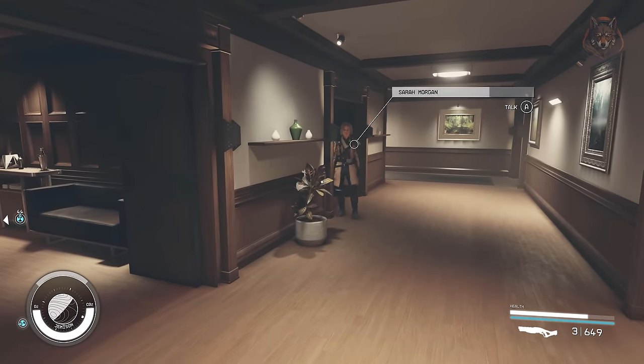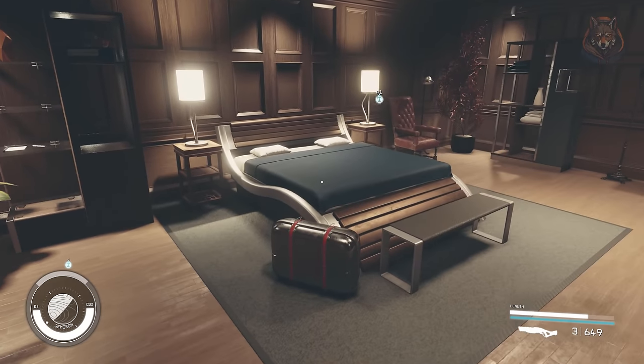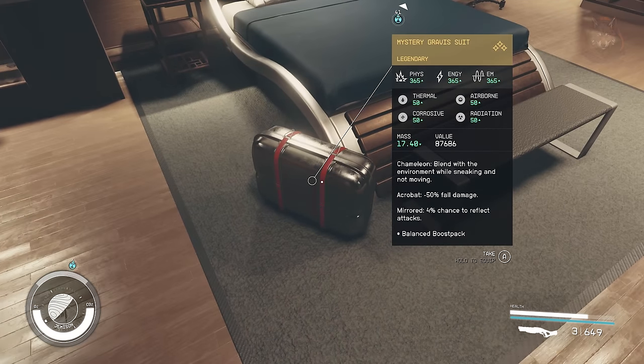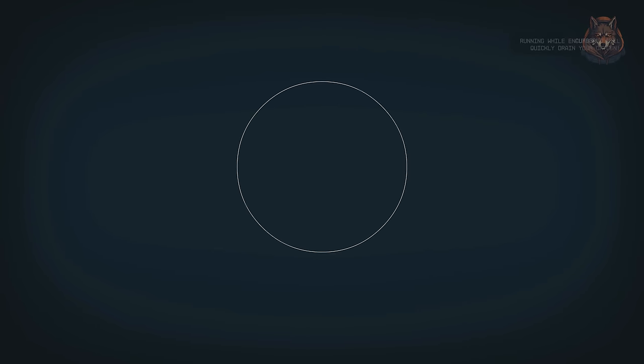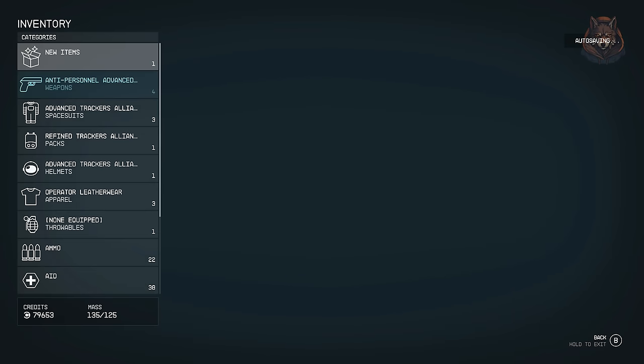The Starborn Gravis Suit is a starborn armor that you can equip to your character with some good stats. The armor looks really good and is legendary as well. If you're looking to get this armor, it is found in your room in the lodge, however it might require you to restart your game before it shows up.